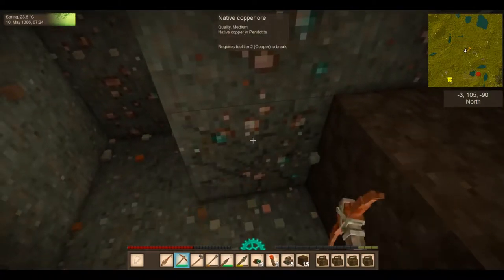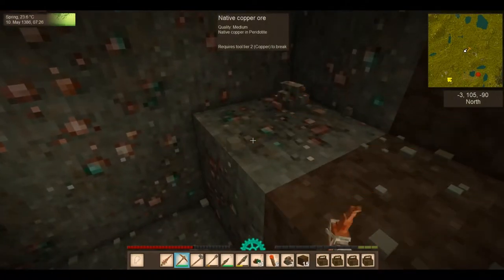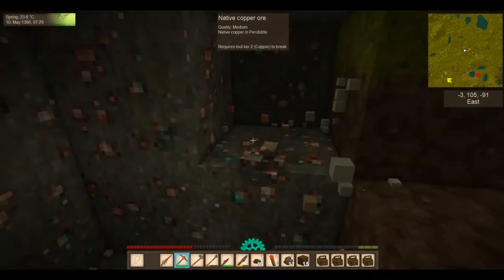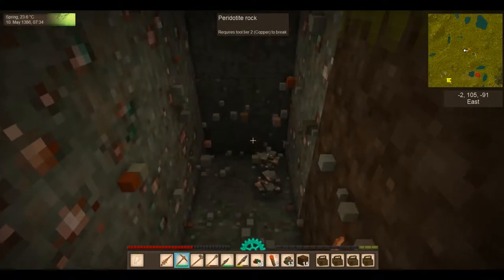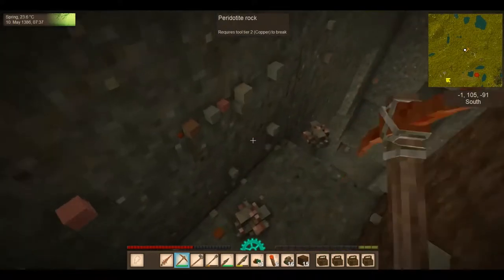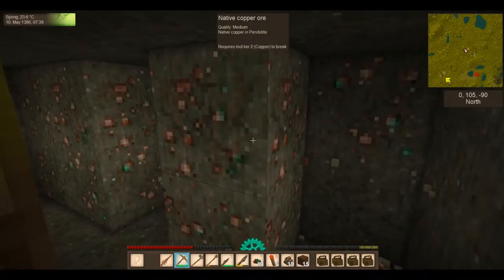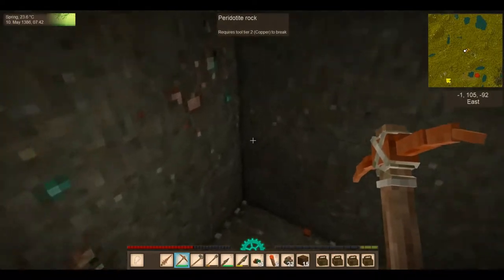Hopefully today we can get an anvil made and a couple of pickaxes. If that tin's not too far, I'll get some tin and get a tin bronze anvil instead of just a copper anvil. I don't want to fall down there — I don't want to go down there unless I absolutely have to. I'll just go ahead and get a tin bronze anvil right off the bat.